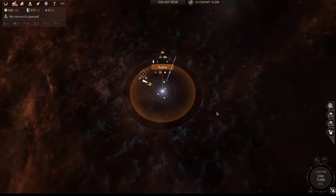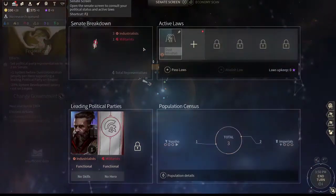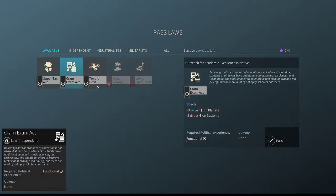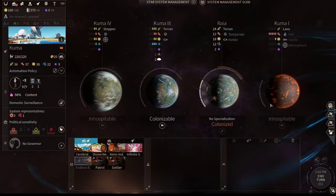A few things to know right off the bat is some of the menus at the top. Most people seem to think that they need to pick a law right away — you don't really need to. Sometimes it's useful, sometimes it's not. What you really want to focus on early game is what planets you have.